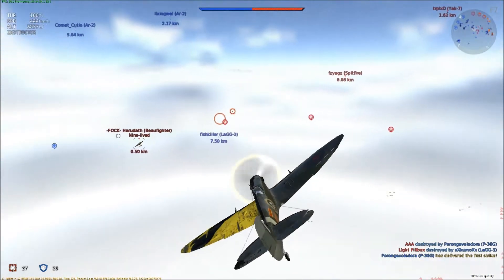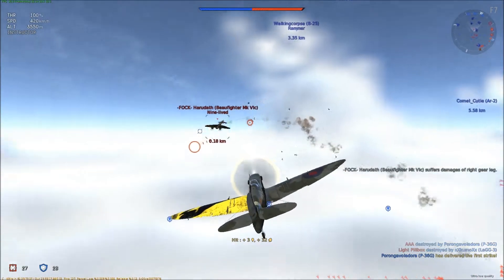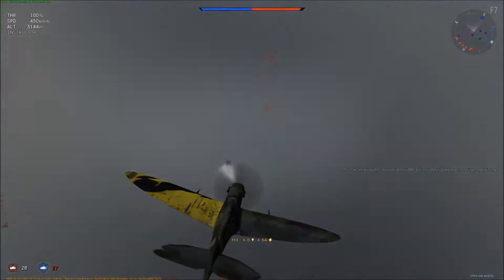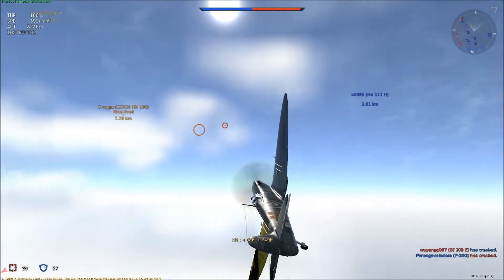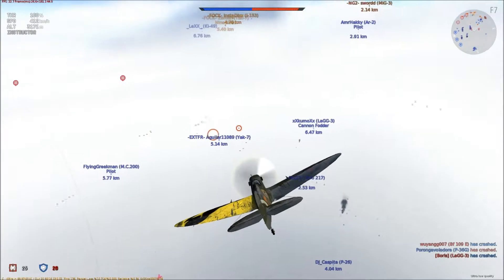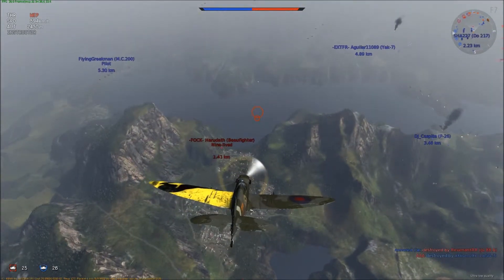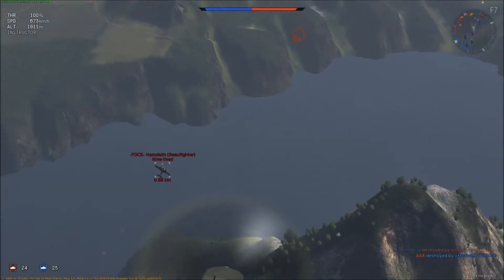Looks like I'm going to go in on this bomber here — I don't want him bombing our base. A couple of good hits on him, but I believe he eventually escapes me. Since I recorded this video, I have learned to use the button to look around. You just go in and you want to kill people, and I'm learning the fine details of the game now.